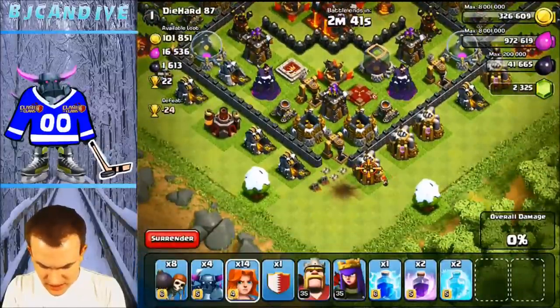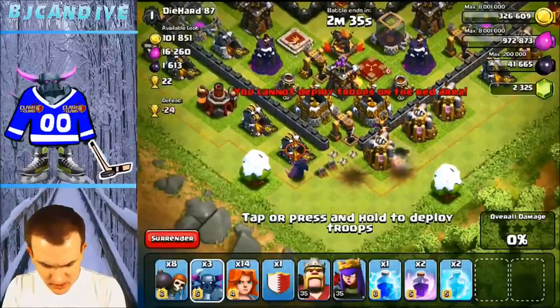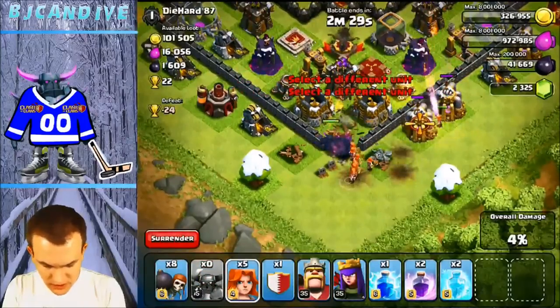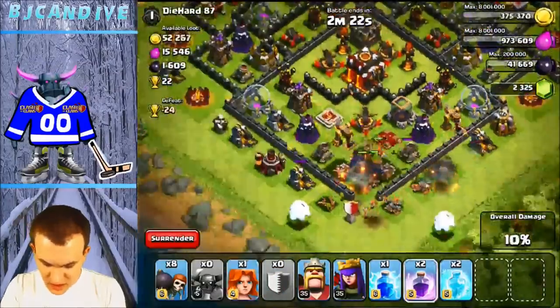I'm going to take out these outer buildings so my P.E.K.K.A.s actually head towards the center. Just probably going to put down one P.E.K.K.A., and we should be heading towards the center now. I'm going to put down all my troops right here. The Valkyries aren't going to the middle — I'll let them take out those buildings first. Now they're heading there. Nice.